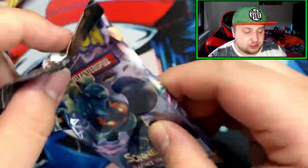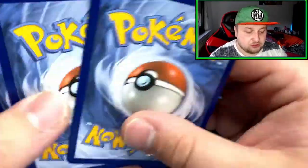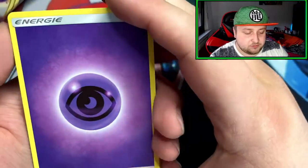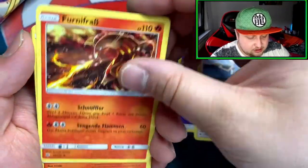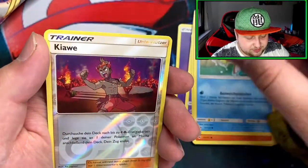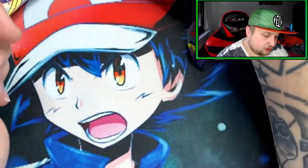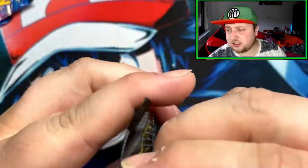Let's hope we can pull at least one good card. We got the Galarian Rapidash — also a very beautiful card for the collection. We got a Psychic Energy, a Heatmor, Magic Arm, the fire Pokémon from Sun and Moon, and a Meowstic. So we got nothing special from the Burning Shadows pack.